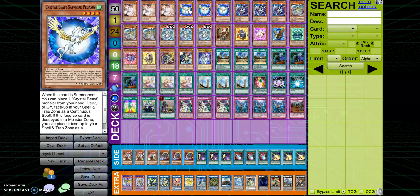Next we have Crystal Beast Sapphire Pegasus, which is kind of the one-card combo for this deck. Yes, there is a one-card combo for Crystal Beast — it exists. And thanks to this dragon you see below it, it's possible and it's actually pretty cool.